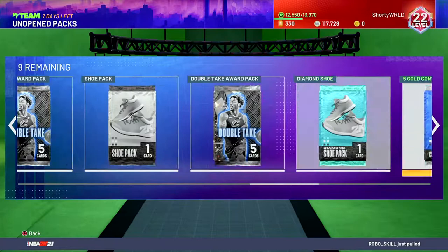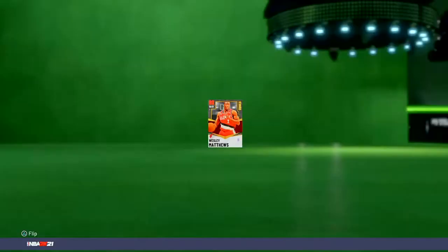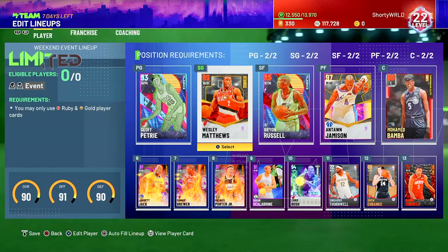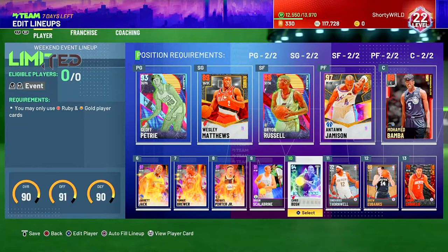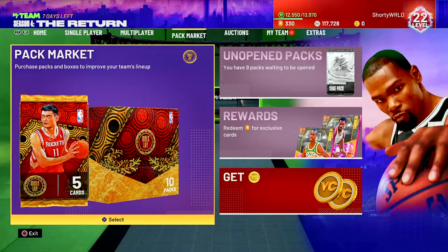What we got these last couple days are some packs from leveling up and from the ascension board. We also have Wesley Matthews, who you unlock at level 20. Wesley Matthews isn't a big name card, but if you're on a budget with 10k MT or less, there's really no better free option. With the lineup, I decided to put Chris Bosch on the bench and replace our starting center with Mo Bomber, just because Mo Bomber's defensive stats can hold up against the OP pink diamond centers.